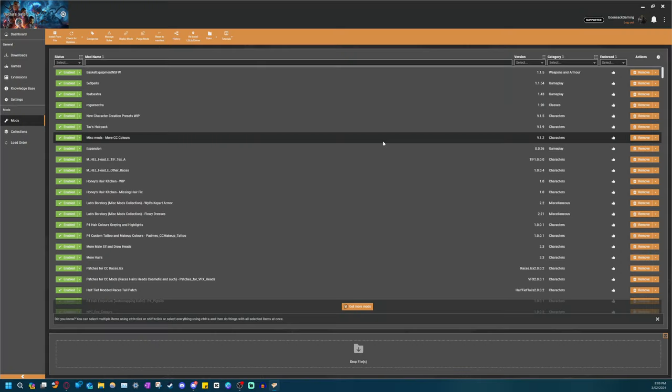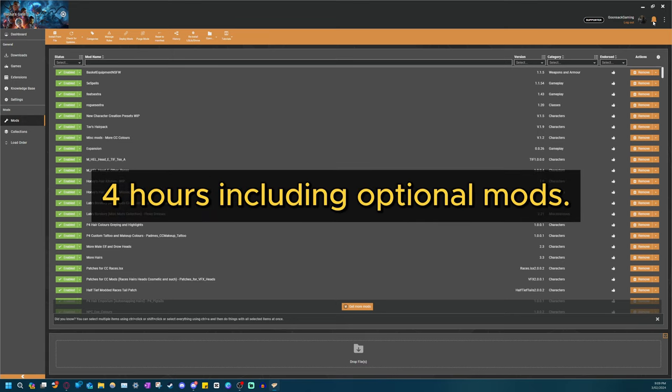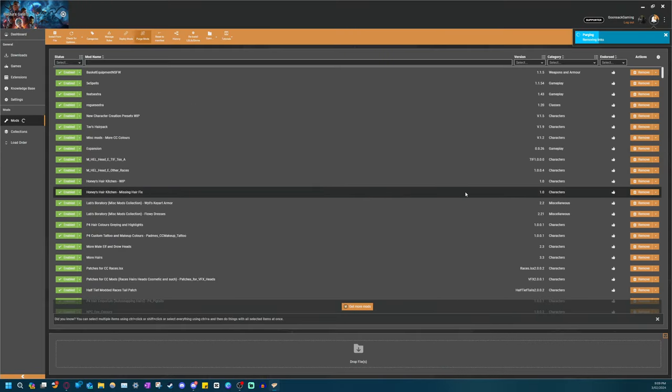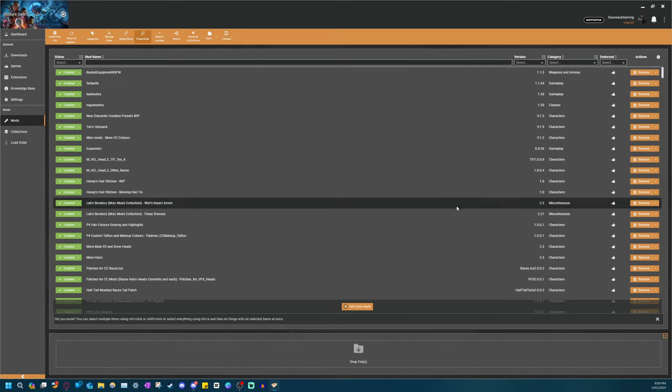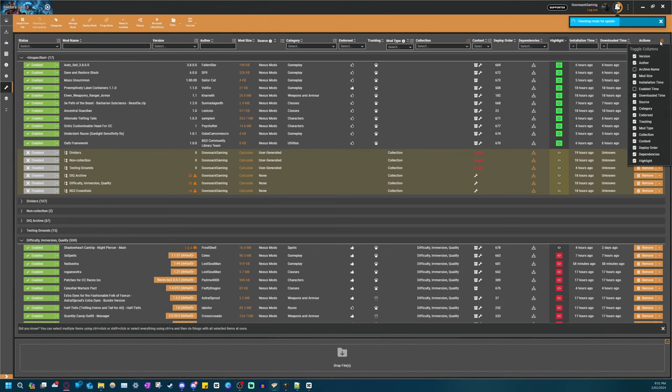Five hours later - that is about how long it took without premium. If you don't want to spend four hours clicking through downloads, then Nexus Premium is worth it to you. Otherwise, just watch some YouTube and keep clicking away. Something basically required for the sake of organization is toggling on certain columns in the Vortex mod page.